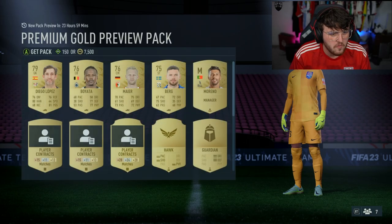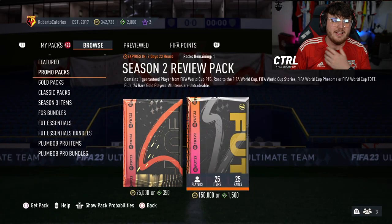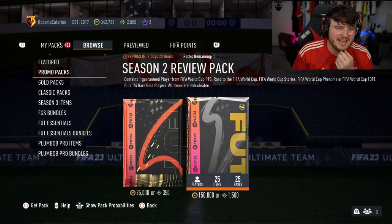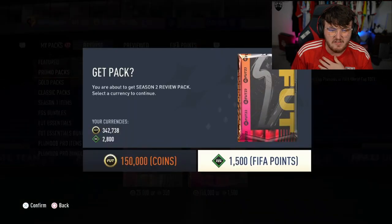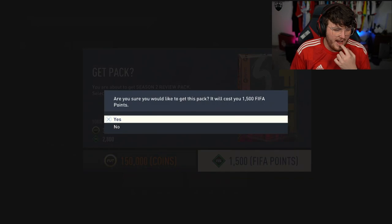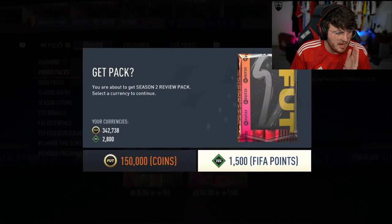That was absolutely awful, wasn't it? Alright, we have got Ewan's next. Roberto Calories is his club name. If I played left back, I feel like that would probably be my name - Roberto Calories. Here we go. Come on EA, sort us out with something good.